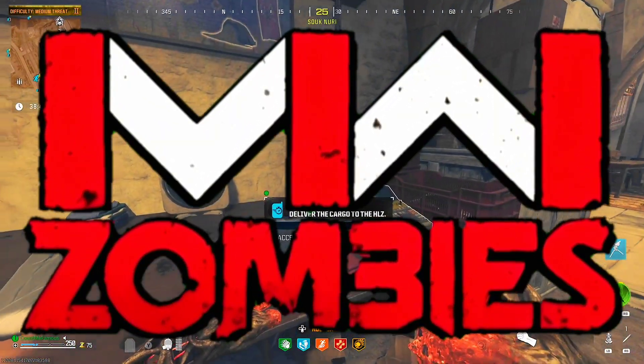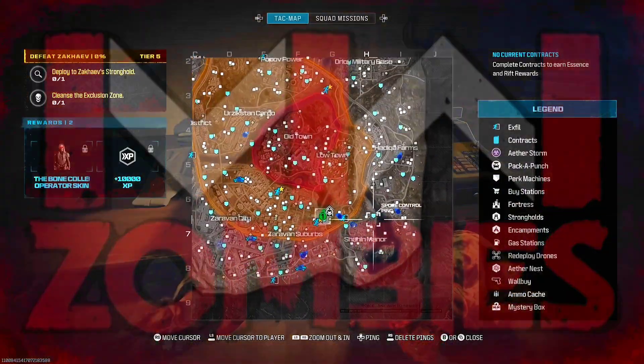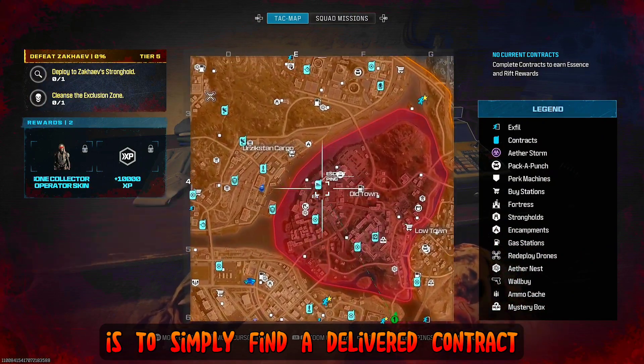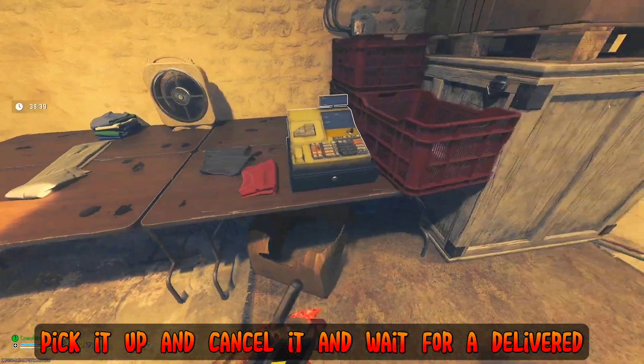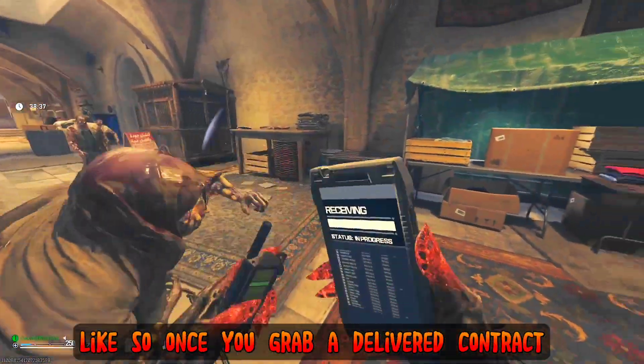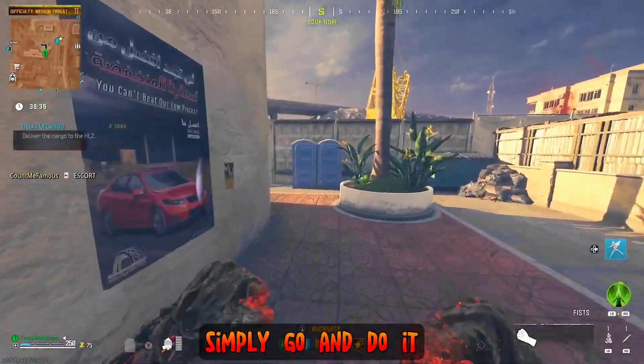In Modern Warfare 3 Zombies, an easy way to get all the schematics is to simply find a deliver contract. In Tier 3, if you see an escort contract, simply pick it up and cancel it, then wait for a deliver contract to spawn like so. Once you grab a deliver contract, simply go and do it.